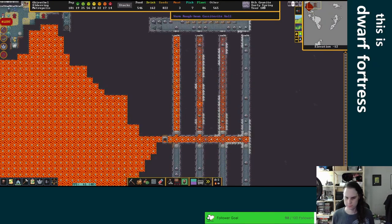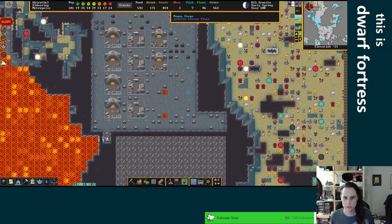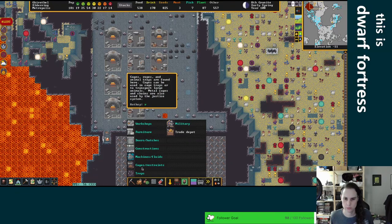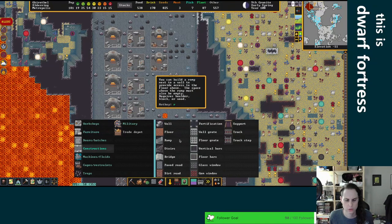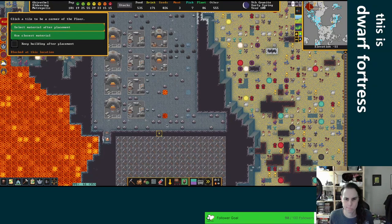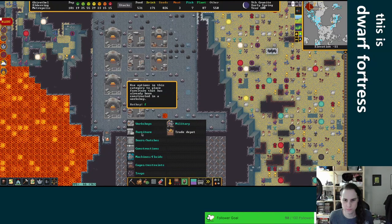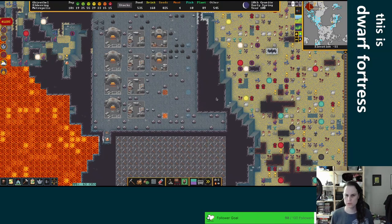They're going to cancel all these — that's fine. We'll wait for this to fill up a bit. I probably want to put some grates on these just for safety. Furniture... maybe construct. You could just construct a floor there. We'll do that. These will be deconstructed when we want to build something there.